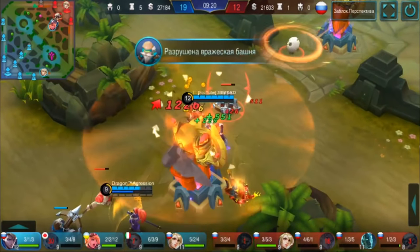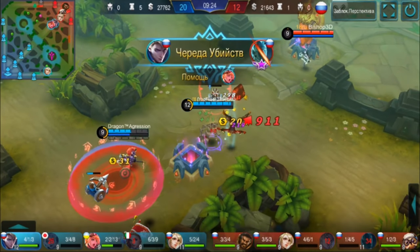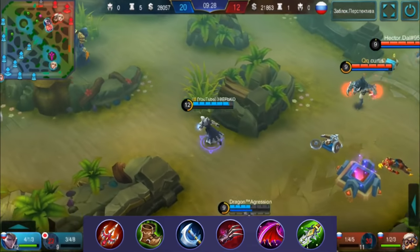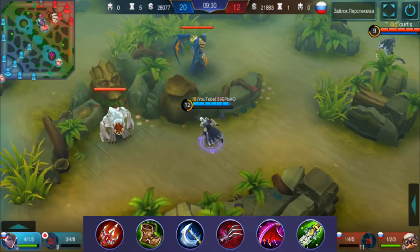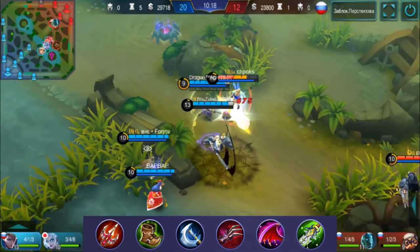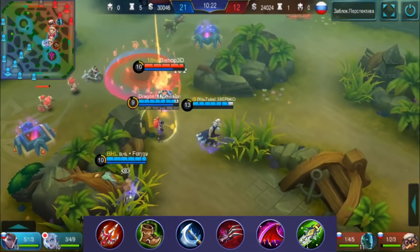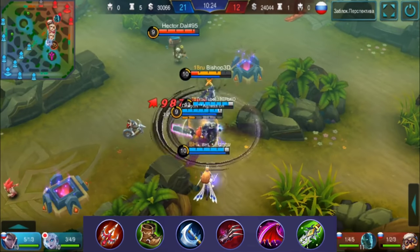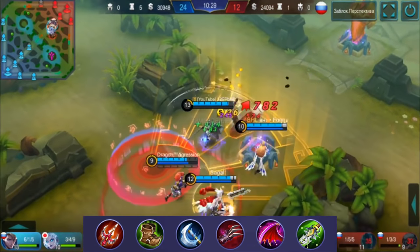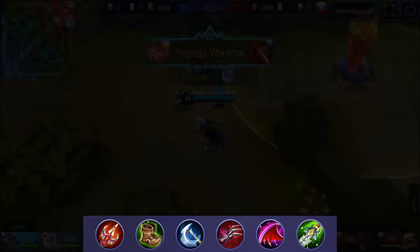Now, my favorite part: the build. Hunter's Knife is enough, but you can upgrade to Raptor Machete. As your first full item, build Endless Battle. Then Trident — it increases our lifesteal and gives true damage after using a skill equal to 70% of physical attack. The cooldown aligns well with our skills' cooldown of 1.5 seconds. Must have. Warrior Boots — they increase your defense against physical attacks. They performed best, but you can choose others depending on your preference: cooldown reduction or healing.